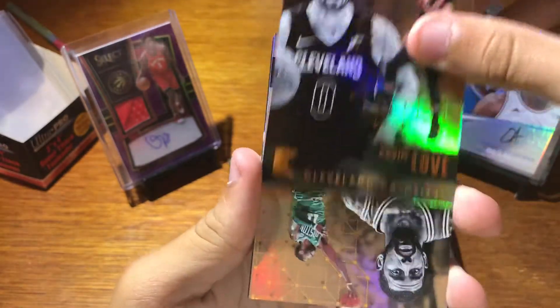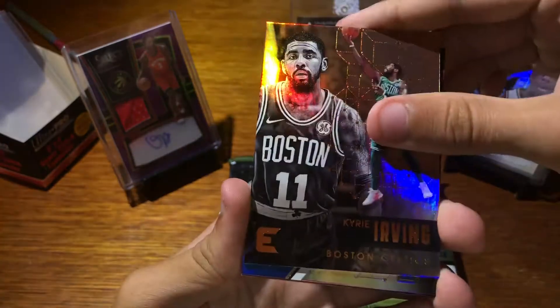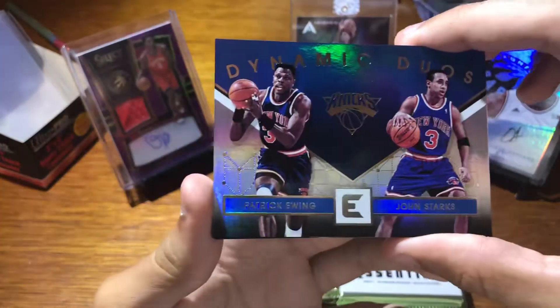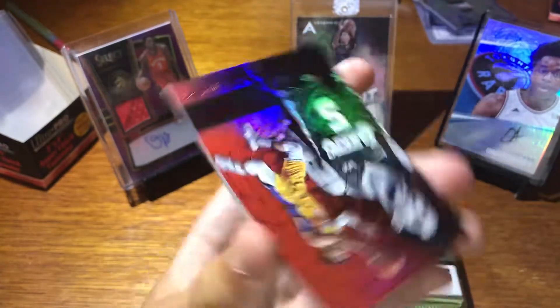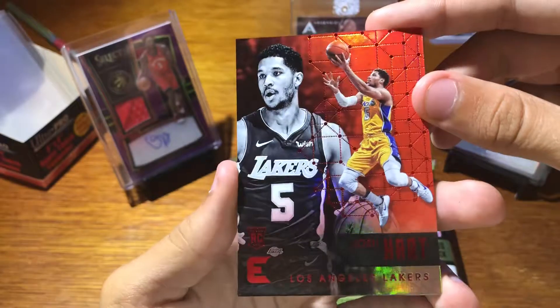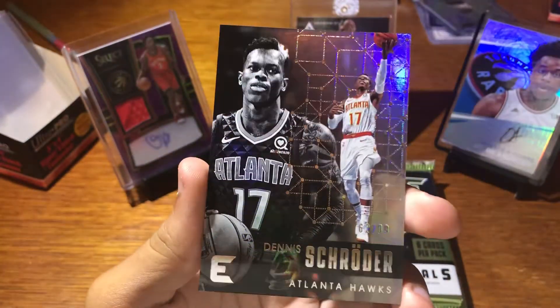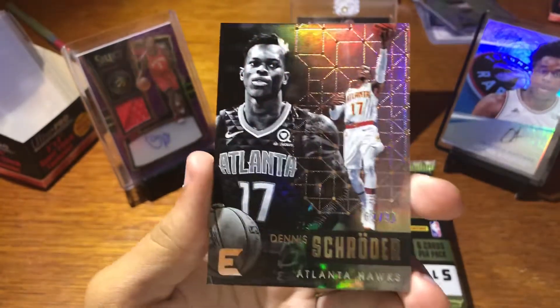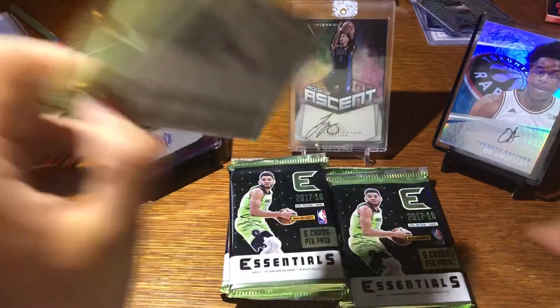Pack five. Kevin Love. Kyrie. Dynamic Duos: Patrick Ewing and John Starks — nice, that's cool. Josh Hart, red parallel. Dennis Schroeder — I guess a silver, out of 99. And Robert Covington.